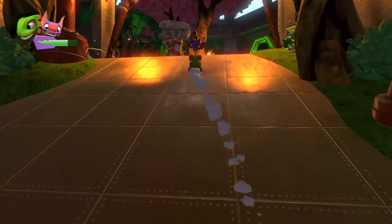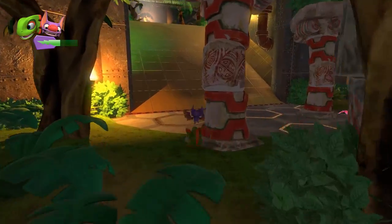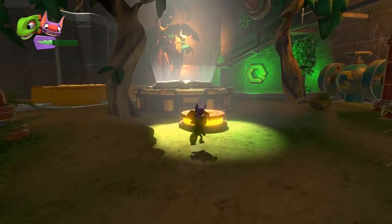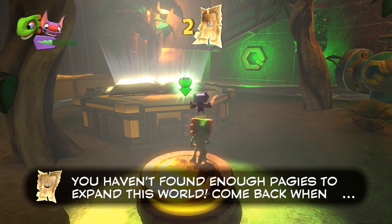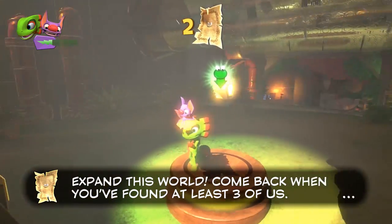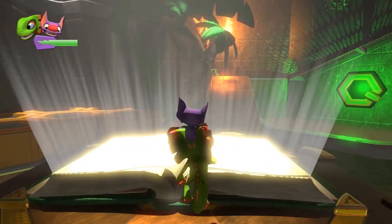Going back up — I want to expand that tome. I think that would be in our interest. So we just step on it and press A. 'Hey, you haven't found enough pageys to expand this world — come back when you've found at least three.' That's fair — we'll hop right back in the world.